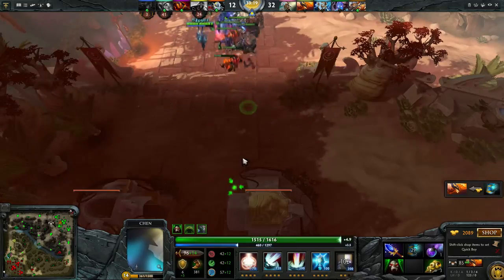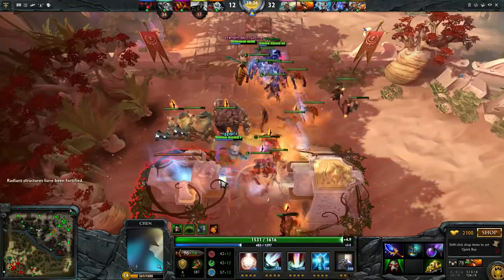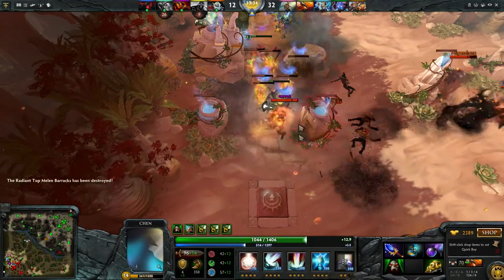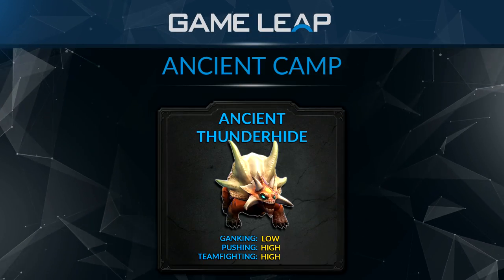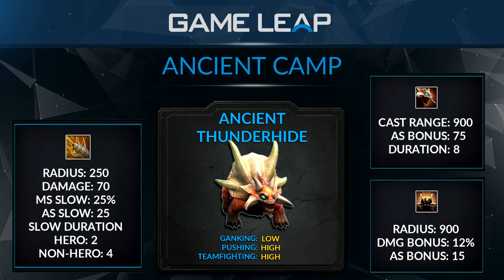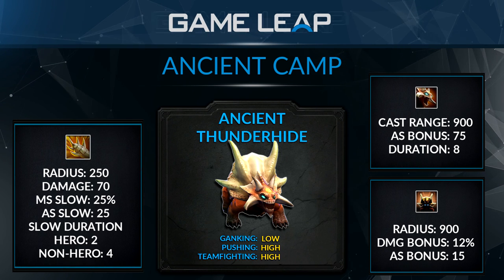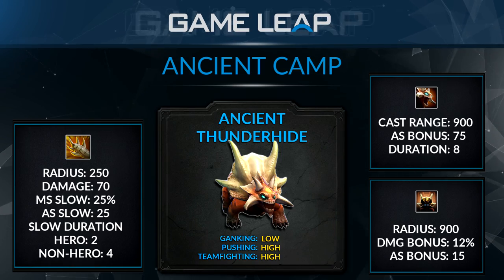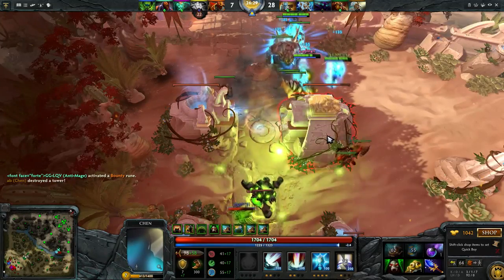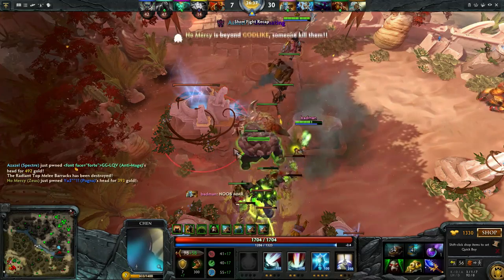The last types of creeps are the ancients, and you can only get them with Aghanim's Scepter. At level 6 you can get one ancient, level 11 gives you two, level 16 gives you three — you can never have four. Most of the time you'll only be getting two because rarely do you hit level 16 as Chen. The first ancient is the Thunder Hide. He's decent against high melee lineups — his ability Slam slows attack speed and move speed for heroes around him. The radius is only 250 so it's small, but when a blink dagger hero blinks in and everyone follows up, you move your Thunder Hide into the heroes and can get a two, three, even four-hero slam that can win a team fight on its own.